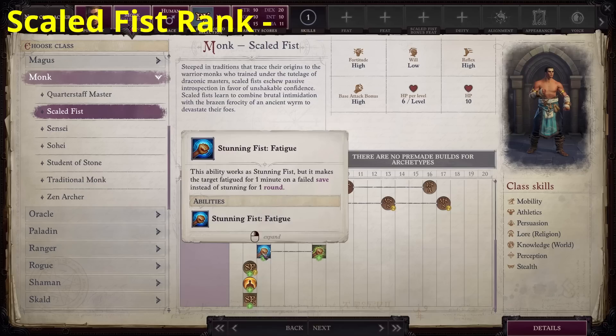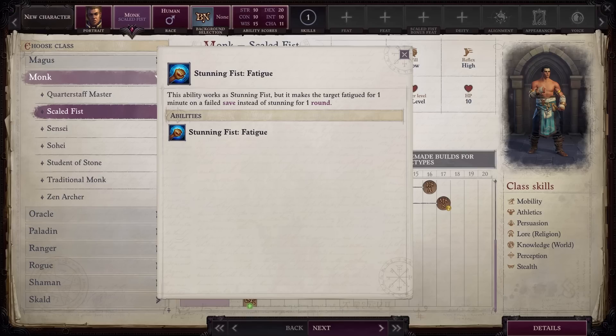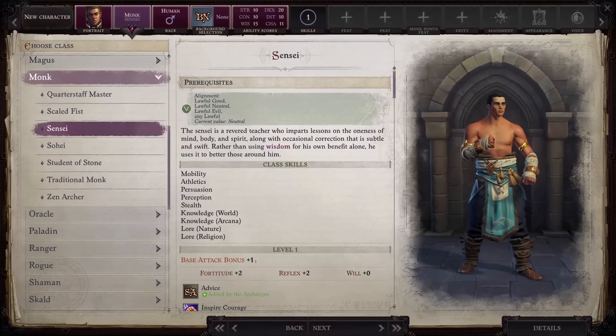I give this class an A-. In my opinion, building up Wisdom instead of Charisma is more valuable for your character. The game gives you multiple party members that are very skilled in Persuasion, which removes the need for most builds to have High Charisma. A High Wisdom stat will obviously raise your Will save so it's more valuable. The exception is if you multi-class it to something else that uses Charisma to a greater degree. Oracles and Sorcerers are two obvious examples. I rank classes based on taking them all the way to 20, so Scale Fist is rated worse than a Base Monk, but as a dip it could be invaluable to a really powerful build.